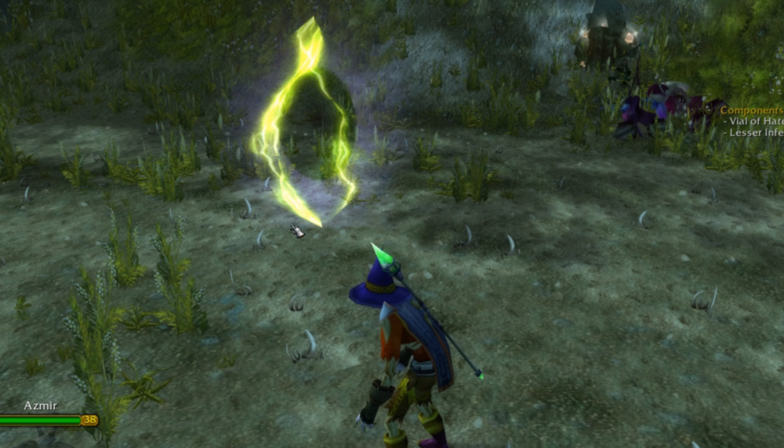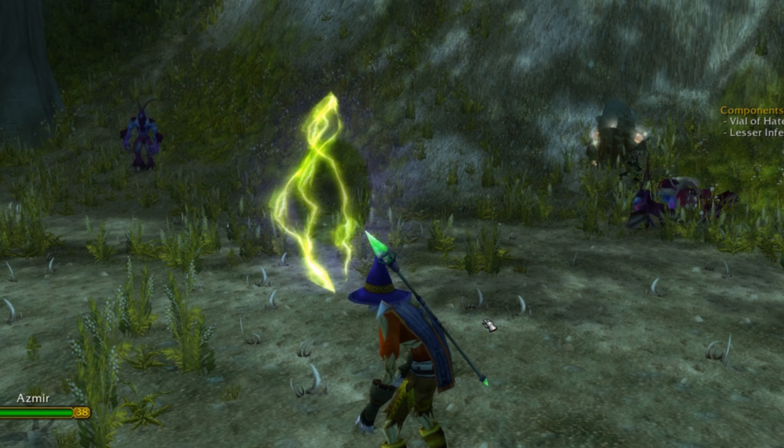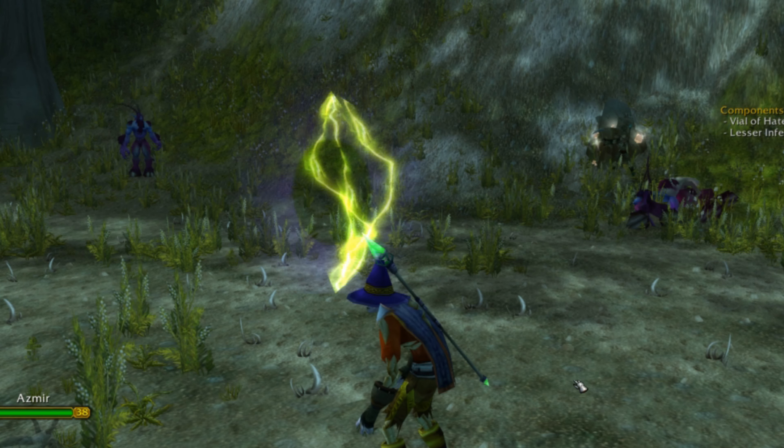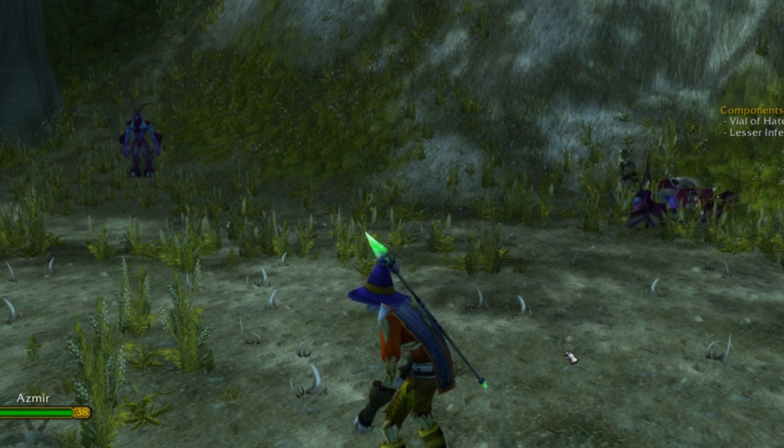You can send your Explorer Imp to explore Fel Portals, which can typically be found in areas where demons congregate. If you want more information, you can watch my Explorer Imp Guide. So seek out a Fel Portal, and send your Explorer Imp inside.